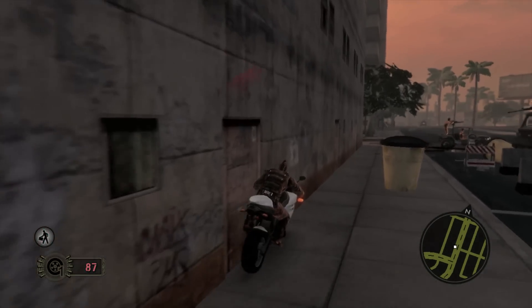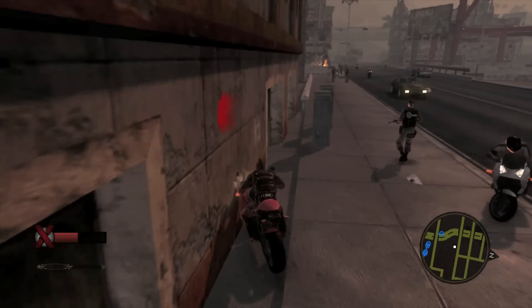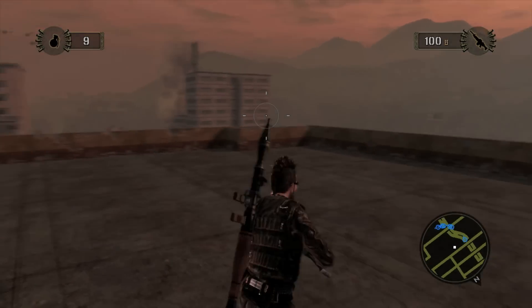This next glitch is very simple. If you ride along the left side of any building with a sports bike and you press Y, it will teleport you to the top of that building. It's not too fascinating of a glitch, but it's important for what's next.